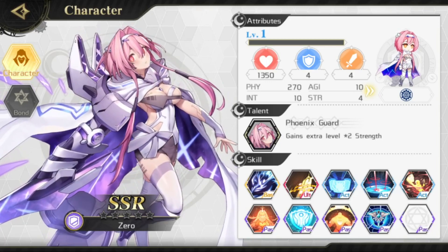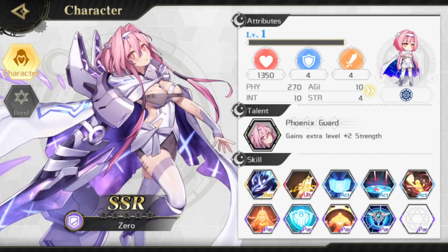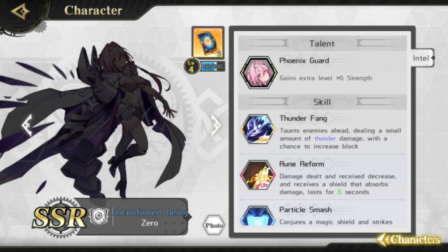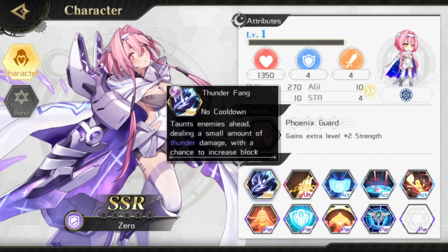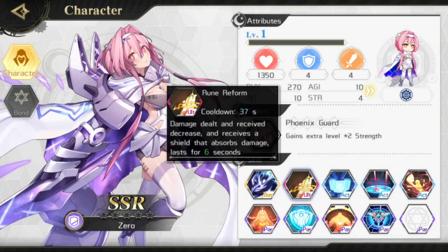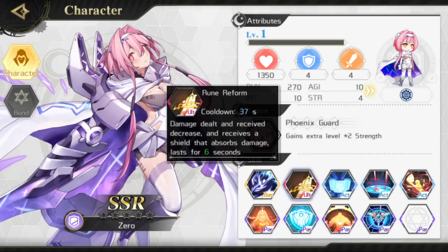With that out of the way, let's get started. Zero is an SSR thunder-based tank. Her talent, Venus Guard, is very similar to how Athena's works but for her main stat of strength, so at max talent you will gain your character level x6 in strength points. Her basic skill is Thunder Feign, which taunts the enemy while doing small thunder damage and has a chance to increase her block success rate. Zero's ultimate is Rune Reform, which decreases her damage dealt and received, and upon releasing her ultimate she gains access to a shield that absorbs damage for six seconds.